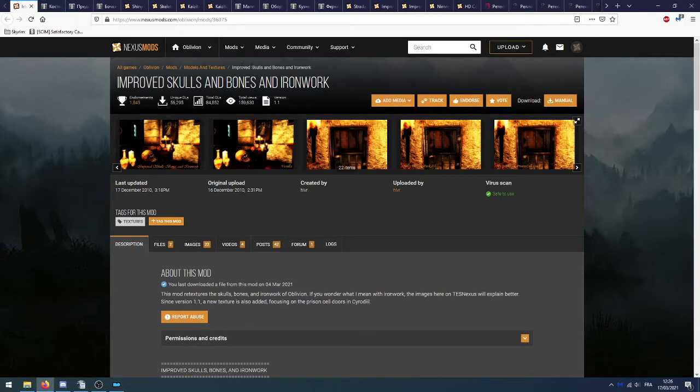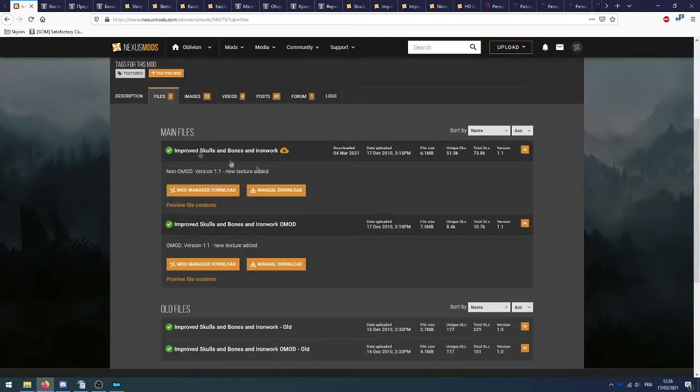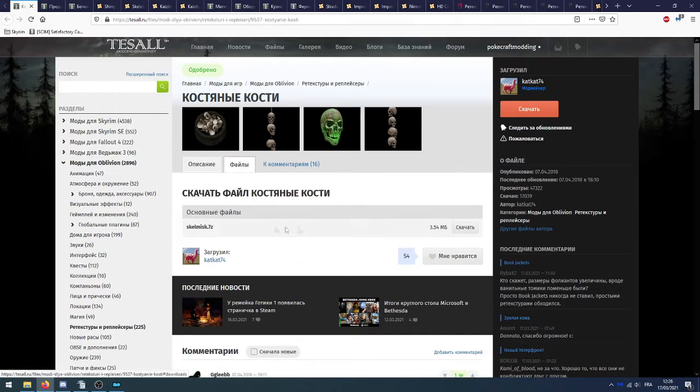Ensuite on va chercher Improved Skulls & Bones & Ironwork. On prend le fichier principal, donc Improved Skulls & Bones & Ironwork, le premier. Ensuite on va sur TES Hall, on va chercher la retexture pour les crânes — onglet téléchargement, on télécharge le fichier.